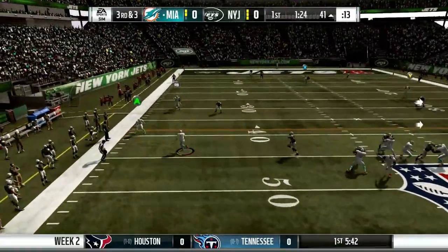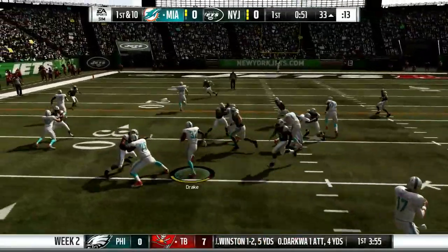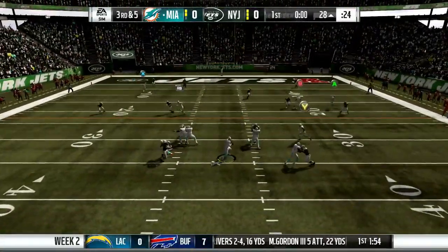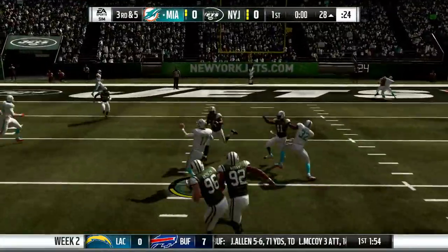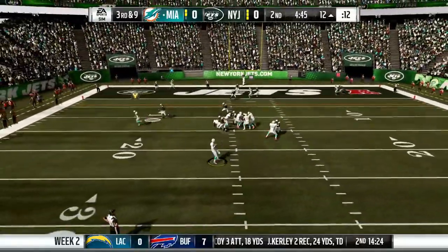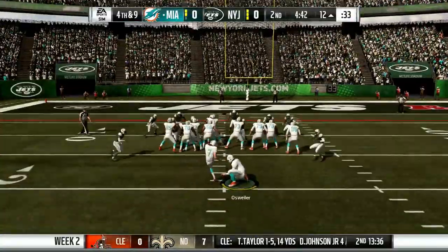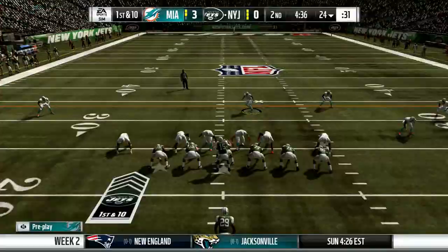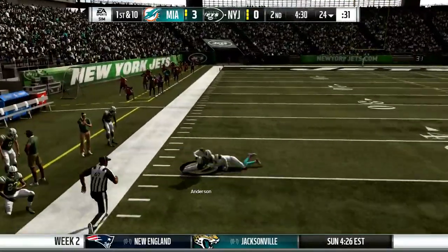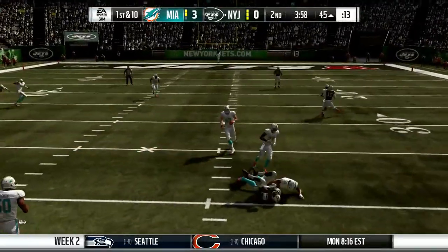QB sneaks in these games get stuffed a little more than I'd like, but we keep the drive going. Another third down - Tannehill is back in the lineup, ball off to Kenyan Drake. The first quarter went really quickly, Jets moving the ball but not getting first downs - a lot of time taken off. We're into the second quarter, third and nine in the red zone. Can't do anything with it and we settle for a field goal - three-nothing Miami with four forty left in the second quarter.